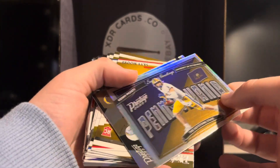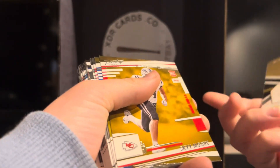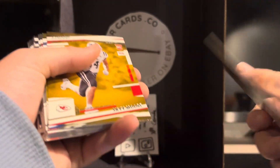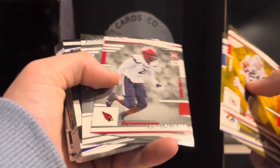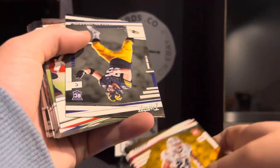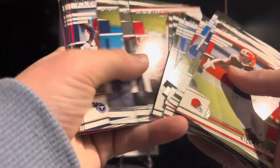Oh, that's sweet — that's a Kenny Pickett! And Antonio Gates Legends. I don't know if that's rare or not, it looks kind of rare. Sky Moore, Kyron Williams — rookie. MJ Sanders, Zamir White, and Tyler Linderbaum. And then we're just going to head back to all of this base.